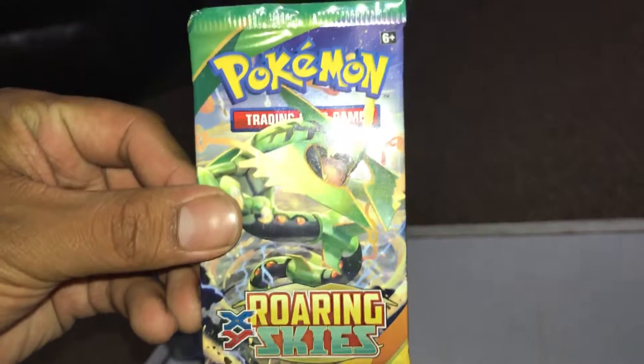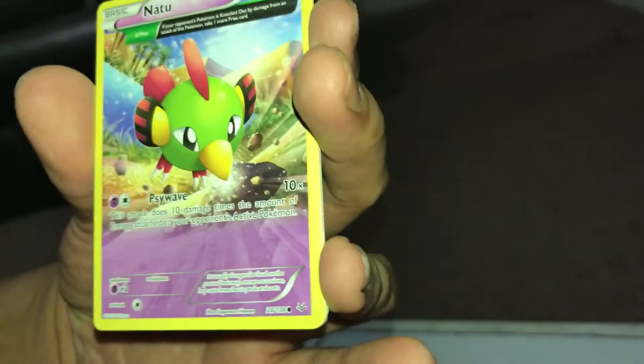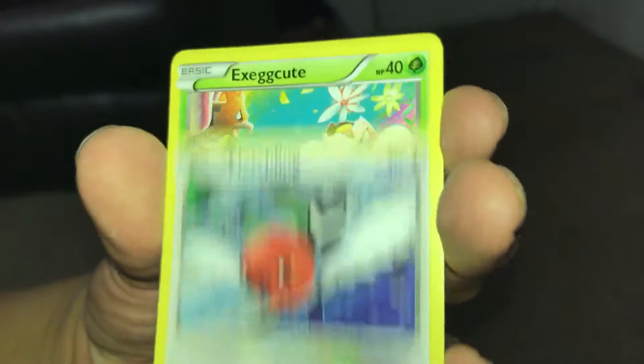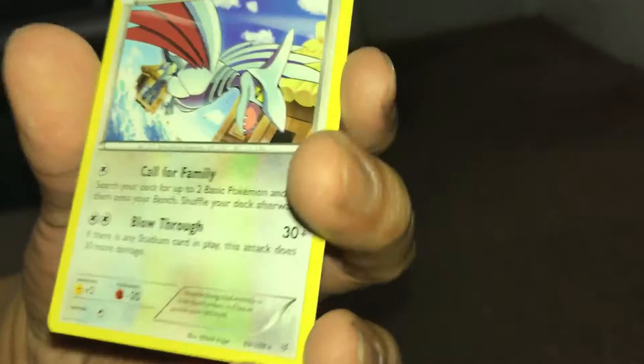Here we go — last pack of the box. Tricot, Chespie, Skyfield, and Quagsire, Barreleye link. Natu, Natu, Togepi, Fletchling, Exeggcute. Fletchinder Reverse, Starley.